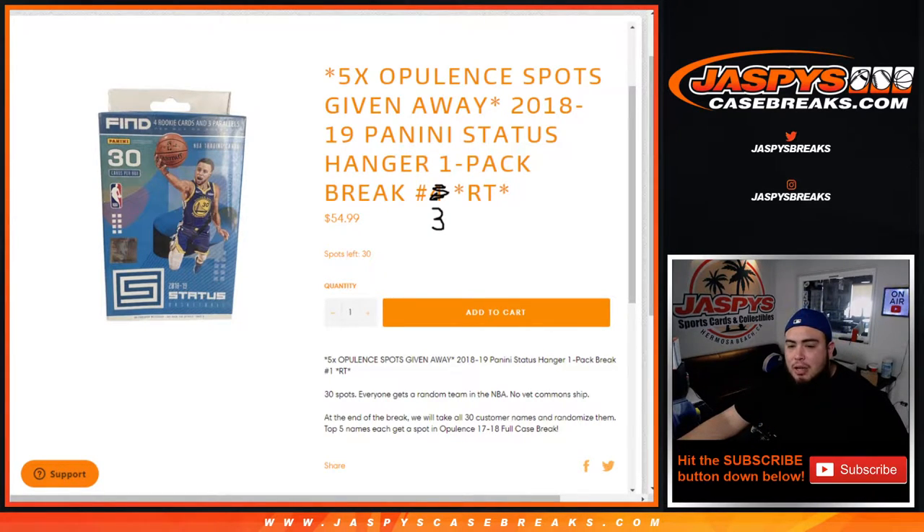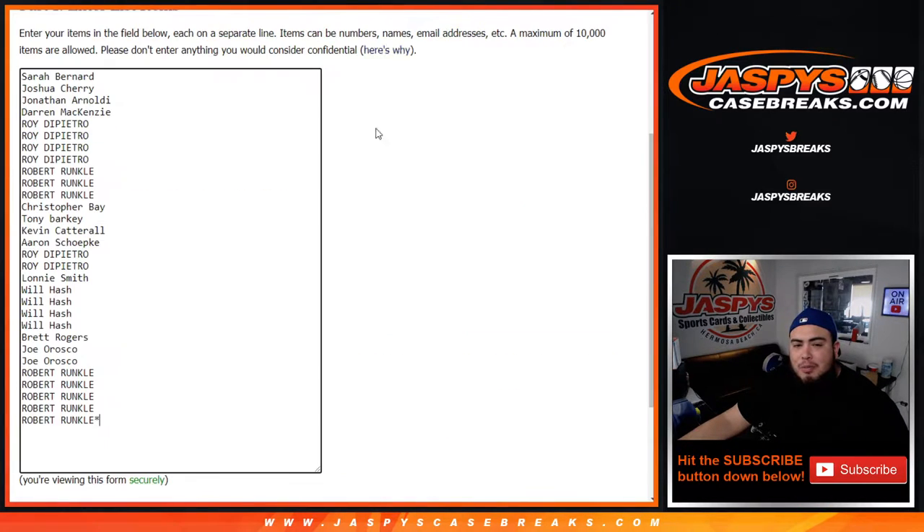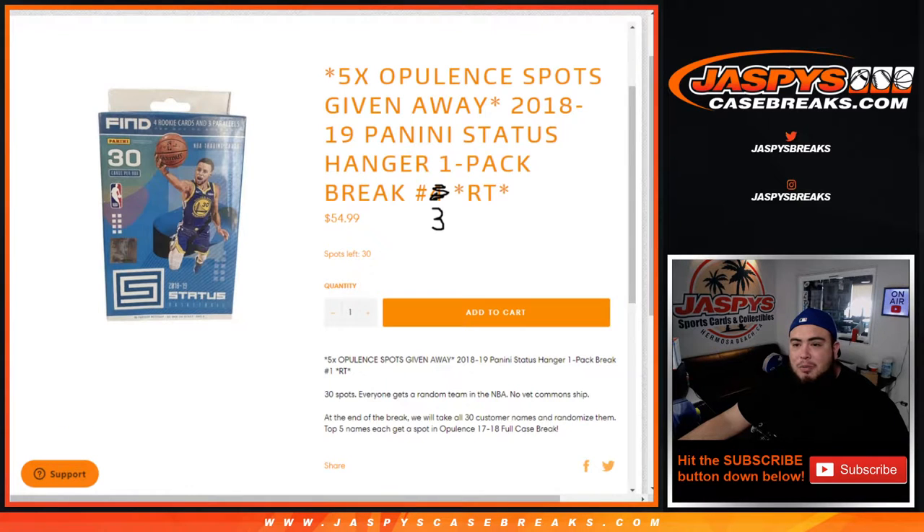The way it works is we'll randomize the customer names and teams, distribute the hits out of the hangar box. We use a little one-packer, and remember no veteran common shipping. Then at the end of the break, we'll randomize customer names again — those who originally bought in — and customers in the top five out of the 30, spots one through five, get a spot each in a 17-18 full case of Opulence.